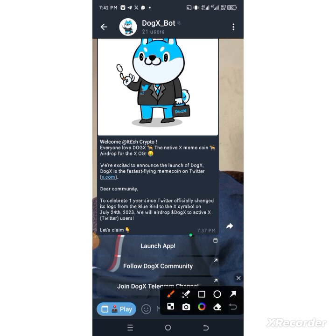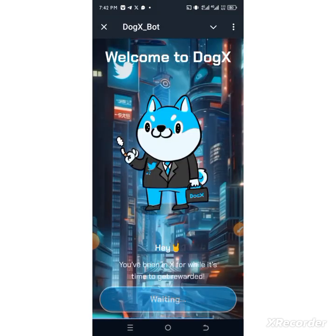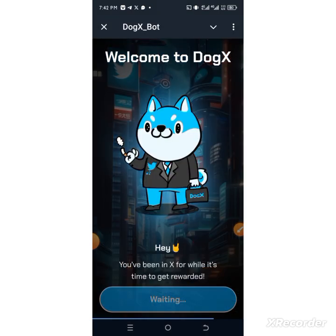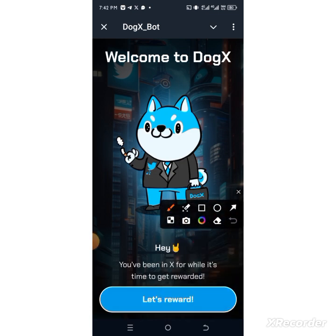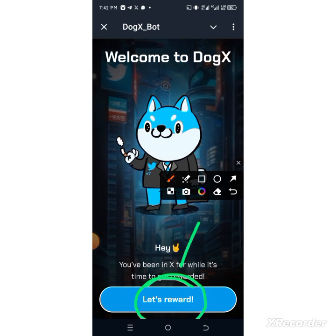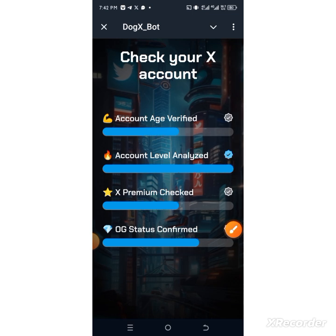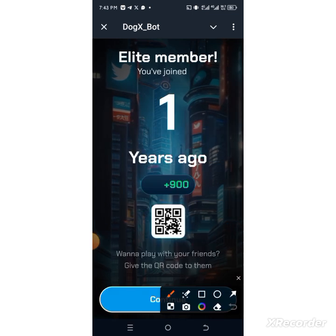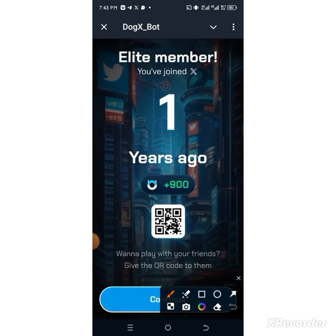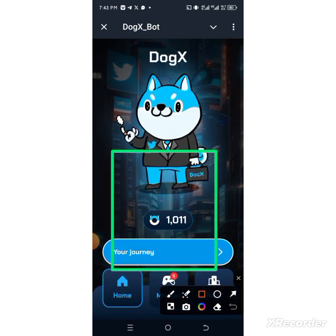Click on 'Connect' — once it shows you connect, it's going to prompt you to link your Twitter. Once you've linked your Twitter, a new page like this will come up where you are going to click on 'Claim Reward' to get the bonus for connecting your X account.